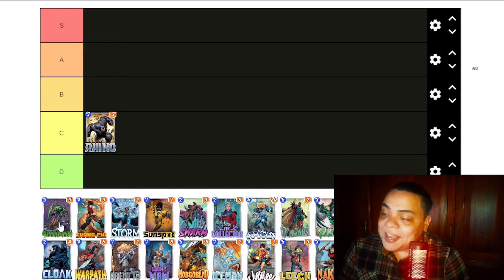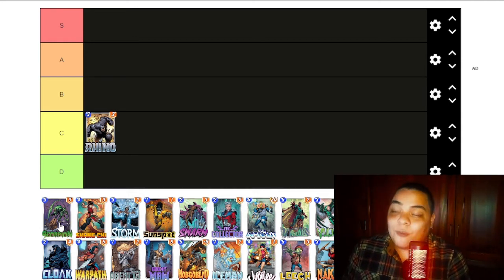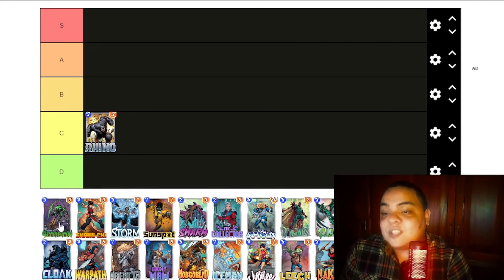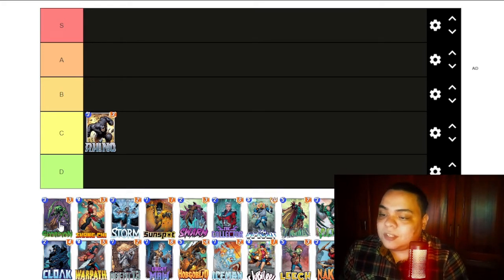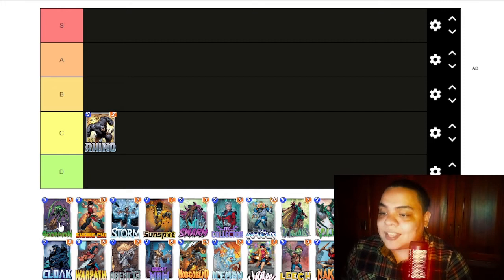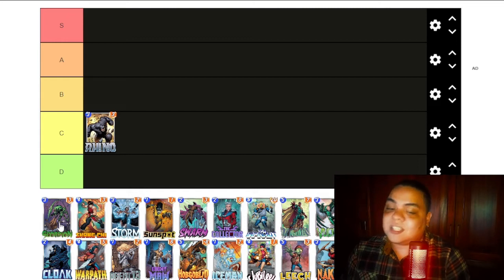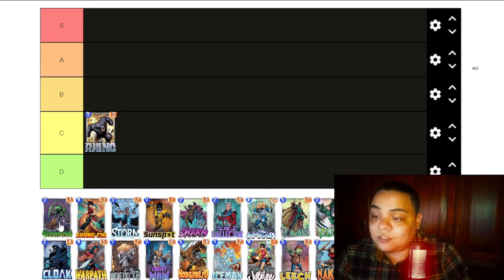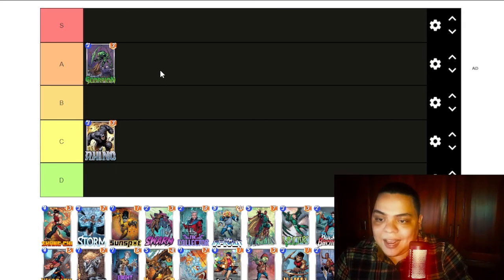Now we have Scorpion. Scorpion used to suck — he used to be a 3-3, but now he is a 2-2 and as a 2-2 he is really powerful. You can play him in turn 2 and hit a lot of cards in the opponent's hand, reducing a lot of power. He can trigger twice with certain combos and he is being played in a lot of different decks right now. Scorpion is very strong, I like him a lot — even when you don't play him in turn 2, he can be really good. I will give an A to Scorpion.